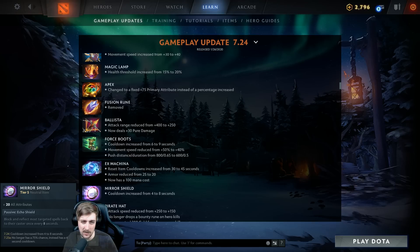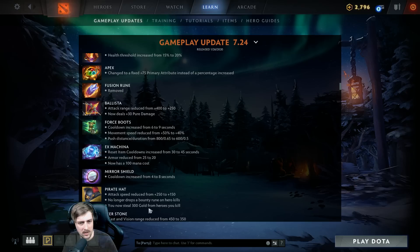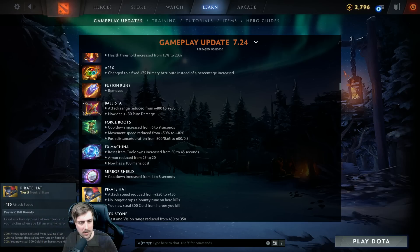Mirror Shield massively nerfed — now has an 8-second cooldown for the Lotus/Linken's block and spell reflect. Still gives plus 20 all attributes which is quite good. Mirror Shield is still a quality item. Pirate Hat: attack speed reduced from 250 to 150. I played against a pirate hat once — that thing was scary. It no longer drops a bounty rune on hero kills, but you steal 300 gold from heroes you kill. I like this change — still a pirate theme but less chaotic and more targeted. 150 attack speed is more in the realm of normalcy but will still be good.